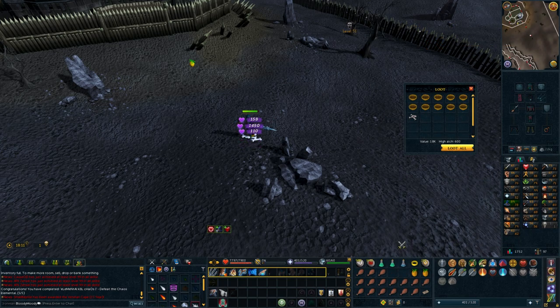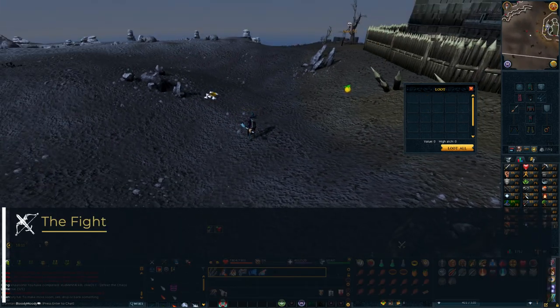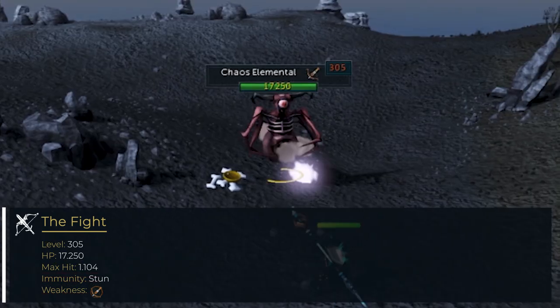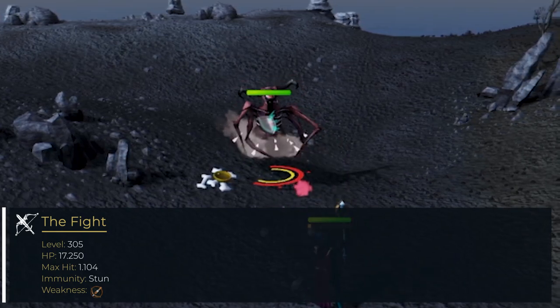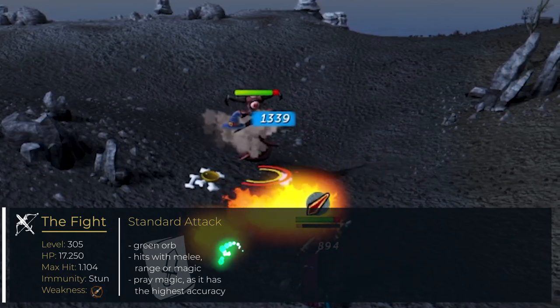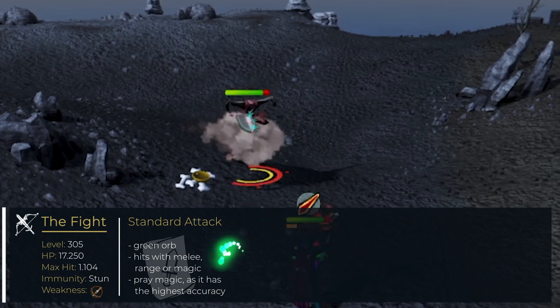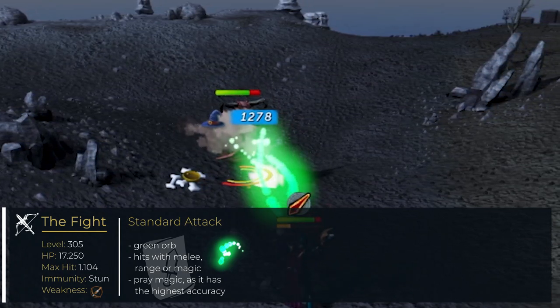After all the precautions and preparations, the fight itself is surprisingly easy. The chaos elemental doesn't have difficult mechanics, nor does it have an enormous life pool — with only a little over 70,000 HP, you should be able to kill it fairly quickly. Its standard attack shoots an orb at the player that deals either melee, ranged, or magic damage. It's not possible to tell which combat style will hit you, so it's generally advised to pray against magic, as this style has the highest accuracy.